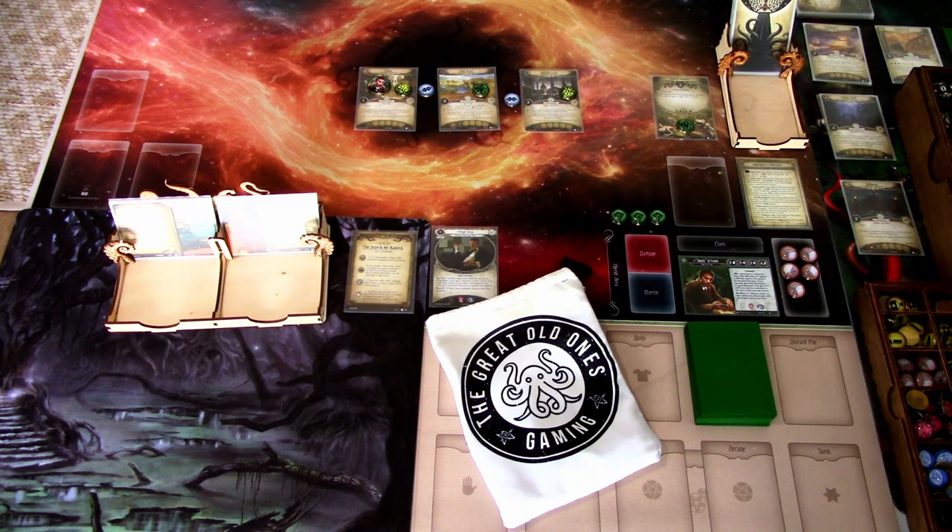Hi, this is JP from Northern Lights over Arkham. Welcome to another playthrough in the Parallel Investigator Dream Eaters campaign playthrough. This time we are playing Scenario 2A, the Search for Kadath with Parallel Skids. Last time we got plenty of experience to upgrade Skids' deck, so let's first hop over to ArkhamCDB.com and see what kind of upgrades I did to the deck.